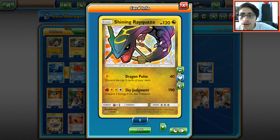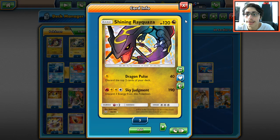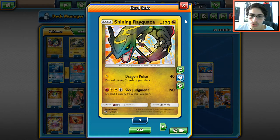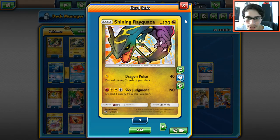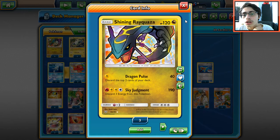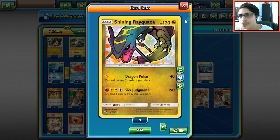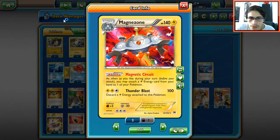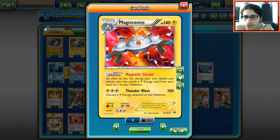Rayquaza has this really good attack called Sky Judgment, which costs four energies — a lot — but we'll talk about how easy it is to pull off. For one fire and three lightning energies, you do 190 damage, so you're going to one-shot a lot of GXs like Tapu Lele. Of course, you'll be discarding energy, so there's got to be some synergy, and luckily we have Magnezone with Magnetic Circuit.